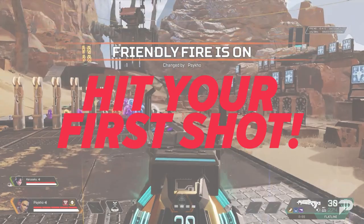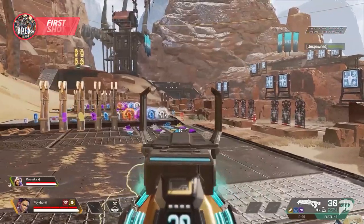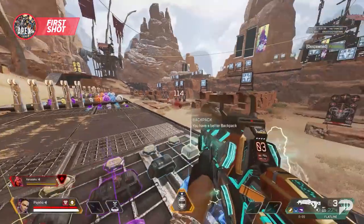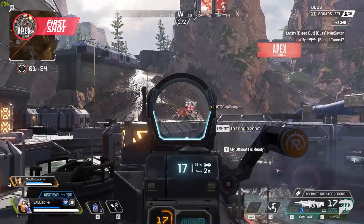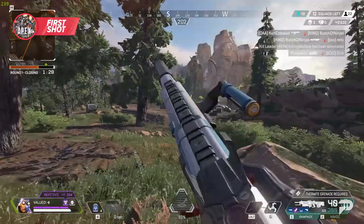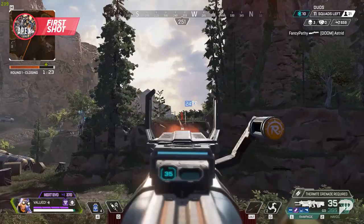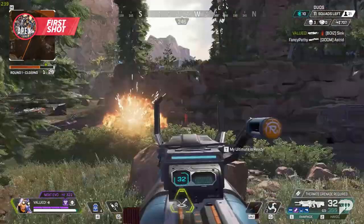Quick tip before we hop into heavy weapons: hit your first shot. Whether you're using a light weapon or any other weapon type, landing a shot on an enemy slows their movement speed. It's nothing crazy, but the slight movement speed decrease makes all your following shots a lot easier to hit. Even if it isn't your first shot out of the clip, make sure you deal some damage before you commit to a full auto spray — it will make hitting those shots a whole lot easier.